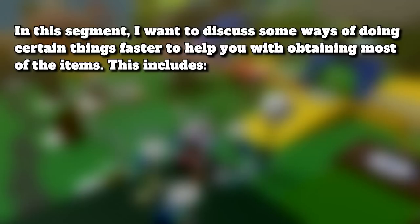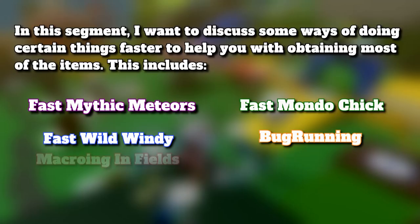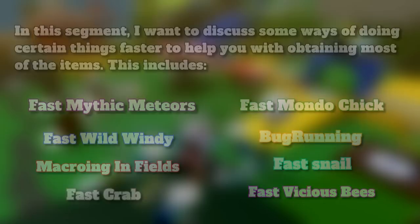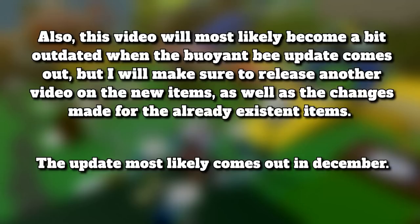In this segment I want to discuss some ways of doing certain things faster to help you with obtaining most of the items. This includes: Fast Mythic Meteors, Fast Mondos, Fast Wild Windy Bee, Fast Bugs, Macroing Fields, Fast Snail, Fast Crab, and Fast Vicious Bees. If you don't care about any of these, skip to the time shown on screen. Also, this video will most likely become a bit outdated when the Buoyant Bee update comes out.